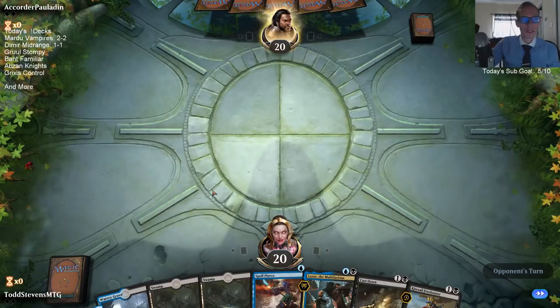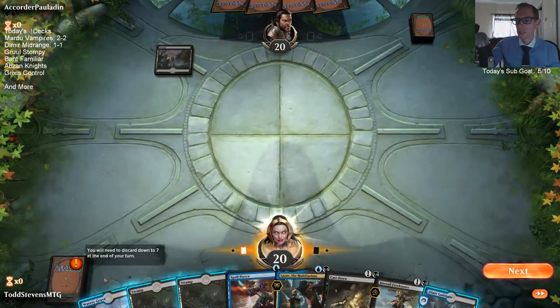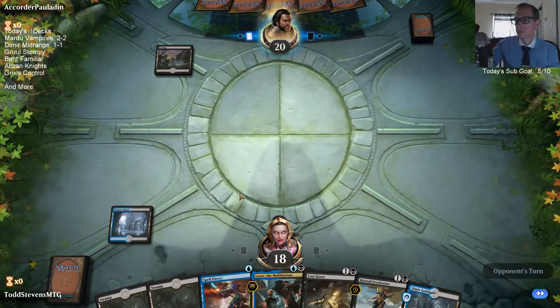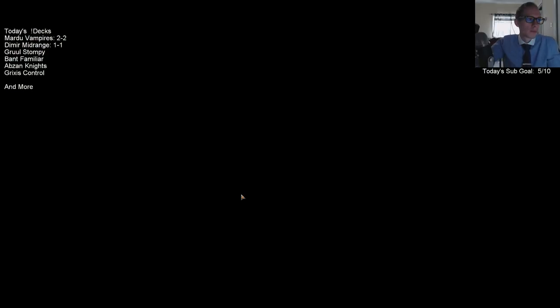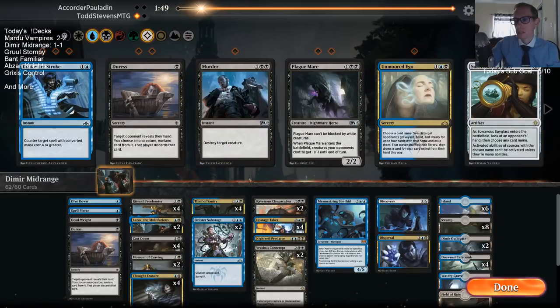Our opponent may have had a zero-lander that they meant to mulligan and accidentally hit Keep, like the previous game, and then just rage quit. We had another hand of five, they played a Swamp, then conceded. This is probably an aggro deck that kept a one-lander.